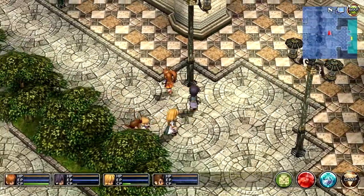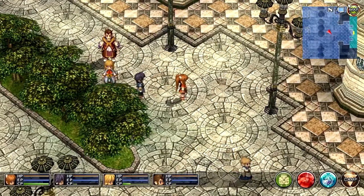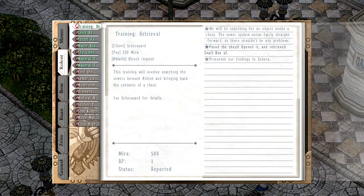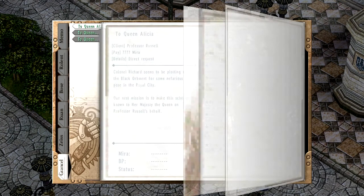Hello everybody, it's episode 24 of another episode of The Legend of Heroes: Trails in the Sky, brought to you by MuchGames.ca. In the last episode we got a ragtag group of rogues and scoundrels together, and now we're going to prepare ourselves.